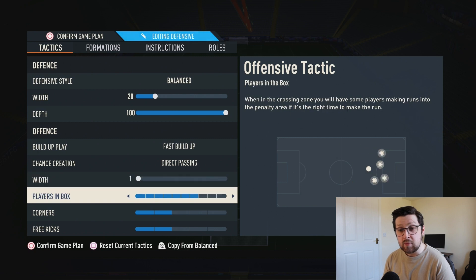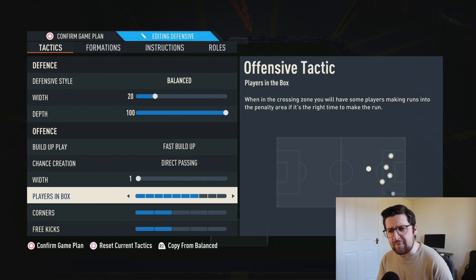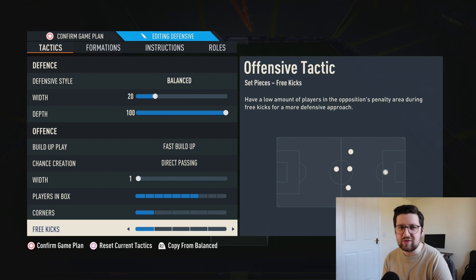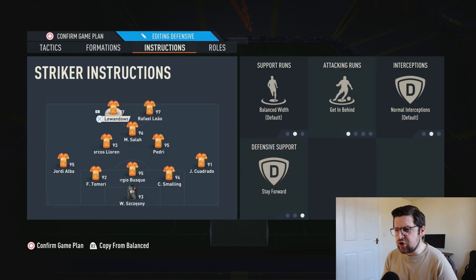Players in the box is on seven — about as offensive as you can get before it becomes a chase-the-game tactic. Still very aggressive but not too crazy. For corners and free kicks, Chicken Foot opts for two, but I'm just going to put these on one anyway — it doesn't affect the core tactics, it's just how my team sets up on set pieces, and one is my preference.